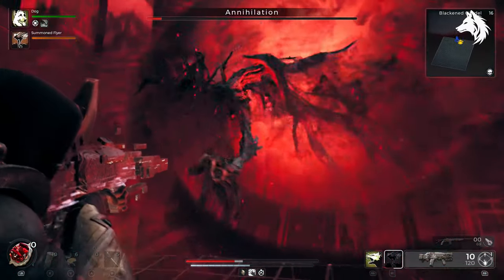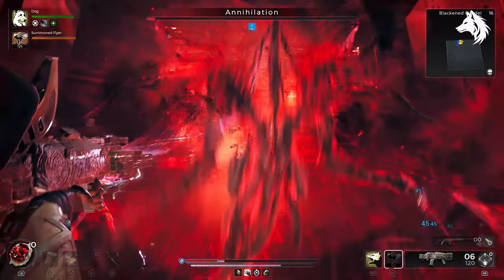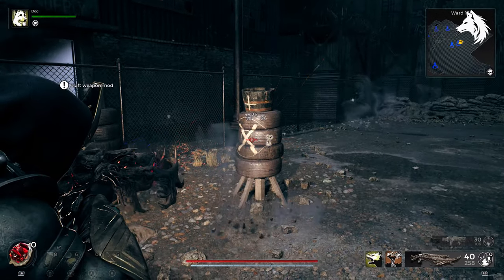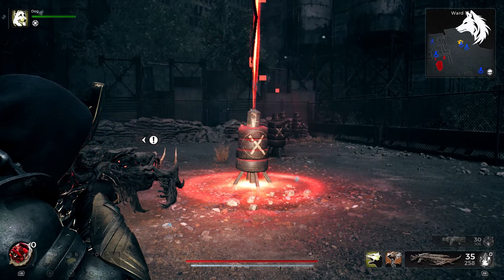First, the Alpha Omega is the weapon you get from defeating the final boss. After the end game you can craft the gun at McCabe's. This one's not really secret but several people have asked me how to get it and I thought I'd include it in this video just to make it a little bit longer.